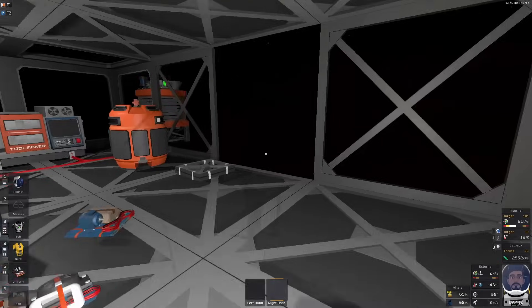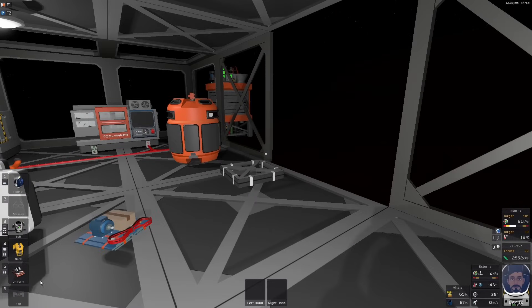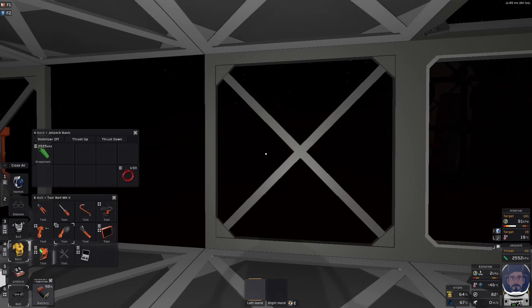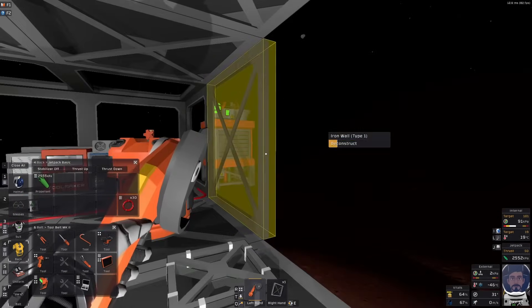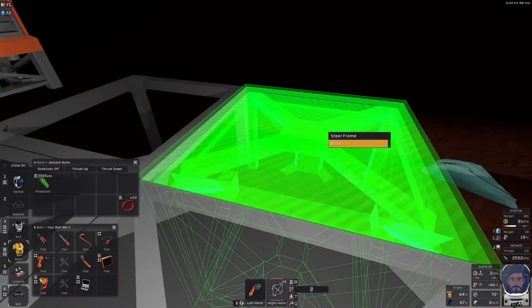You need a space to create it of course. You can build it out of frames, you can build it out of walls, it doesn't really matter. I generally like to use frames because I typically have frames separating one part of my base from the other, so that way I can build on both sides of the wall without actually interfering with the other side.